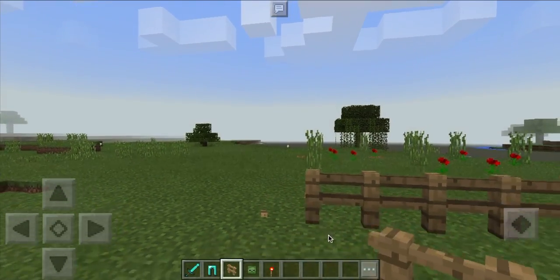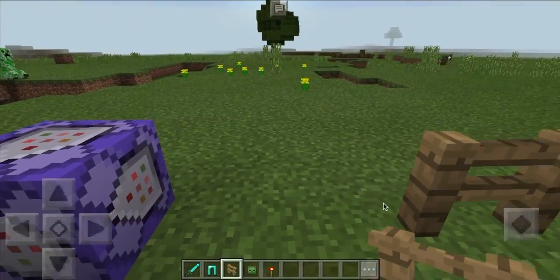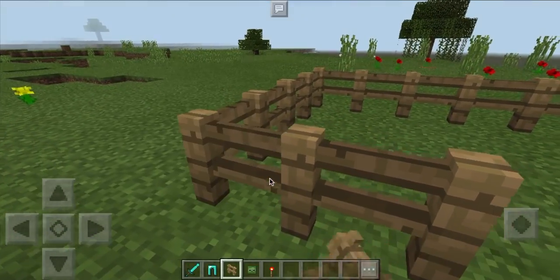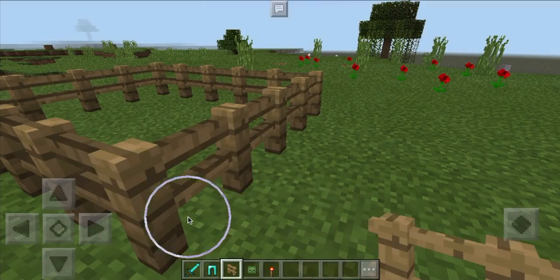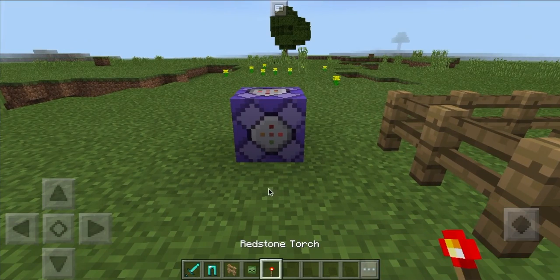We need a fence — yes. Now we will do something cool after this. This fence — it's nice. Redstone torch.